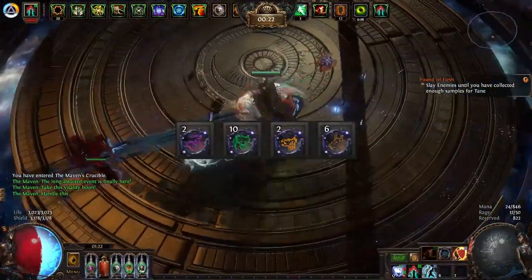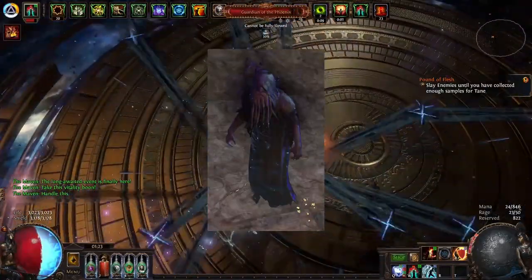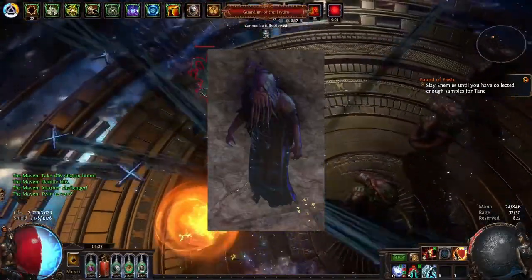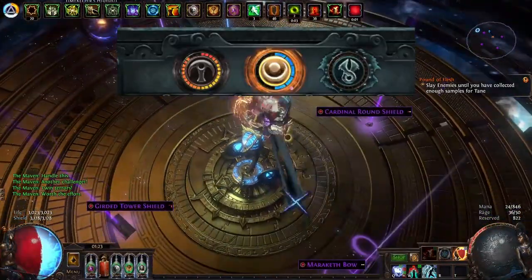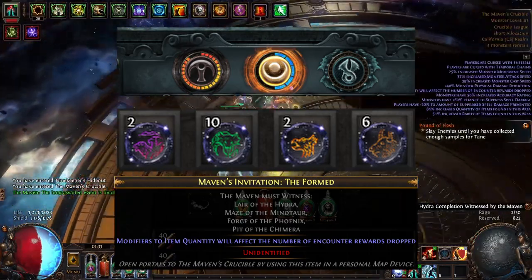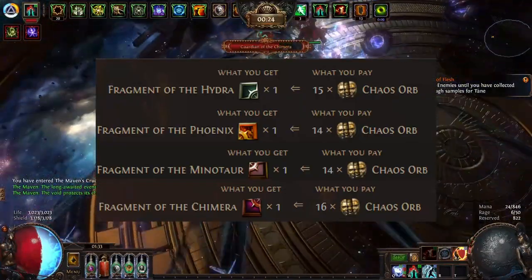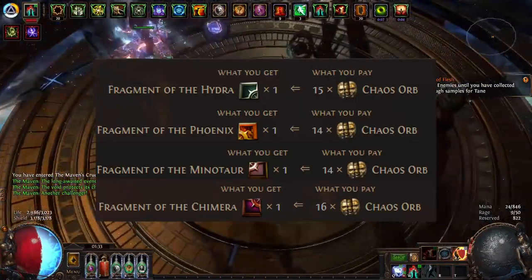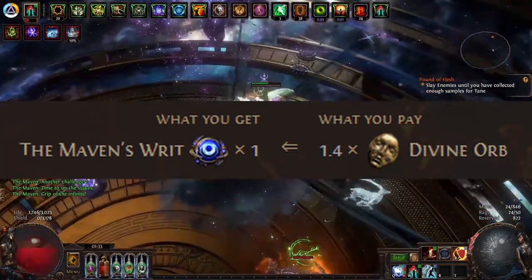This is basically the four mini boss maps you need to defeat in order to face the Shaper, one of the many endgame bosses in Path of Exile. In this strategy, you're going to take Maven Witness, run the four maps, and then do the Maven Invitation where you fight all four bosses at once. The main profit drivers are Shaper Fragments, which have a 100% drop rate from their respective maps, and Maven Ritz, which is used to face the Maven boss and drops from the Maven Invitations.